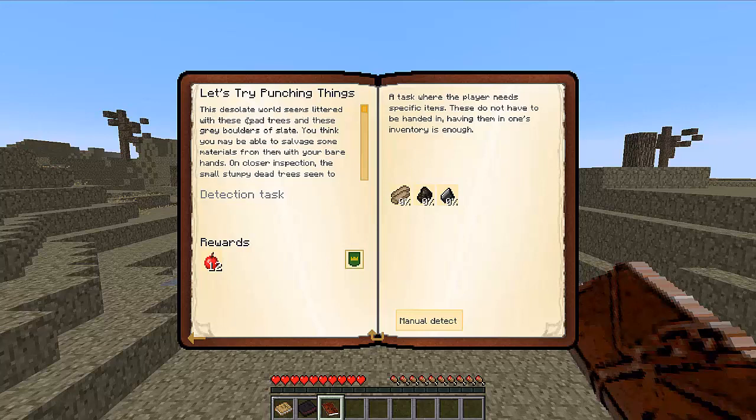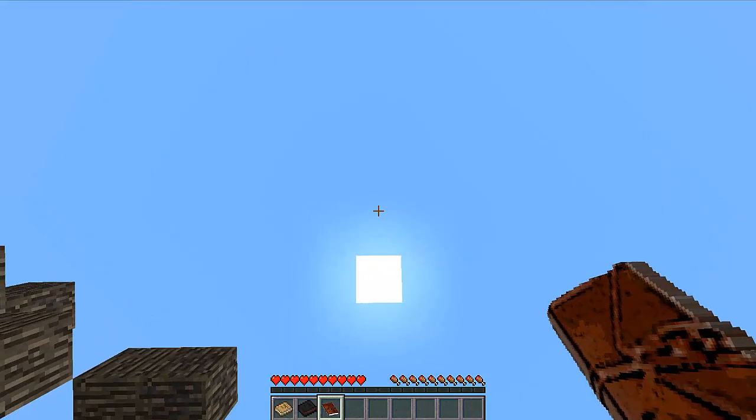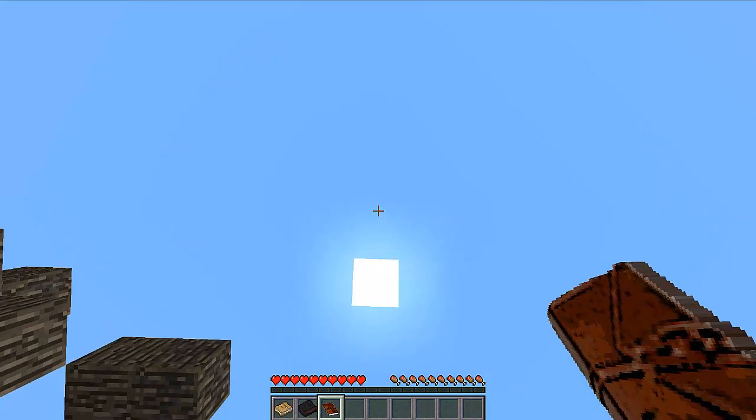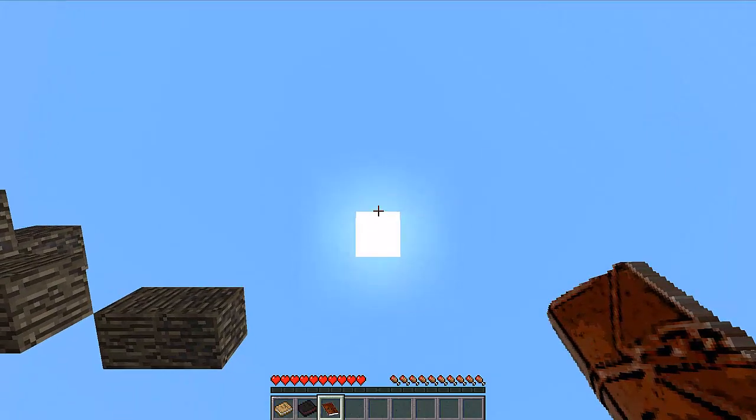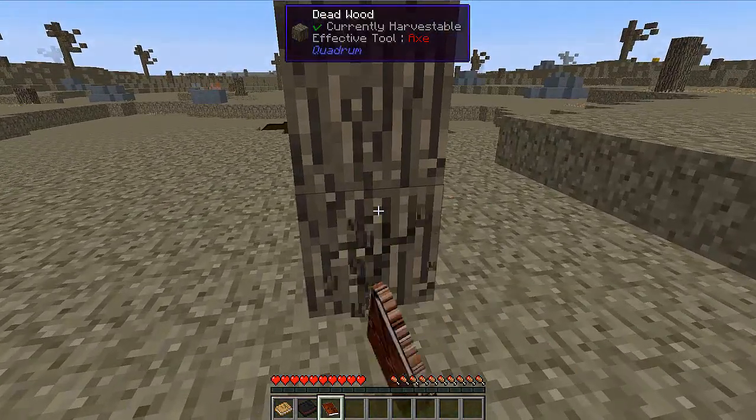This desolate world seems littered with dead trees and gray boulders of slate. You may be able to salvage some materials with your bare hands. On closer inspection, the small stumpy trees seem to have been burnt to charcoal. We need to get 10 dead wood, 4 charcoal, and 7 flint. We're a little past noon — if you need to know which direction the sun's going, put your cursor on it and see which way it moves.